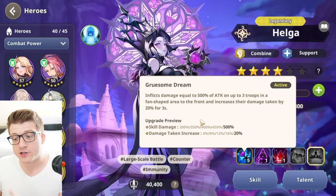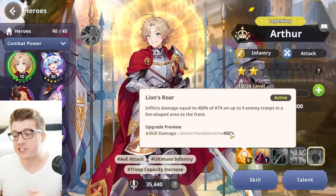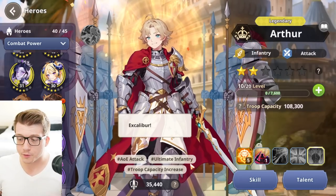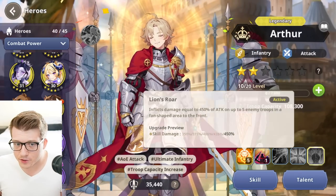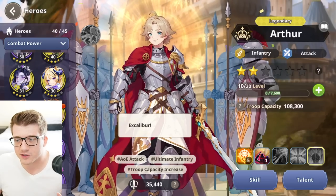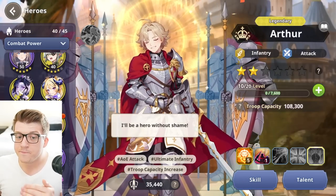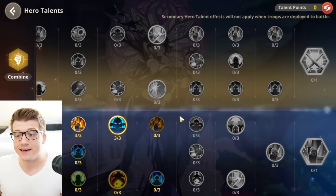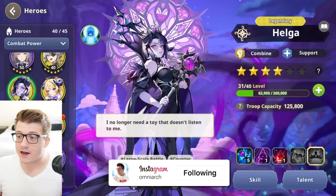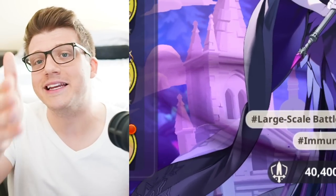This matters in the late game when fighting players or difficult PvE content, because you may want to order your skills in a specific way. For example, Helga's active skill deals damage and then enemies take 20% increased damage for three seconds. If Helga is primary, Arthur hits them during that debuff. If Arthur is primary, he hits before the debuff is applied — so you'd much rather have Helga primary, Arthur secondary in that scenario.